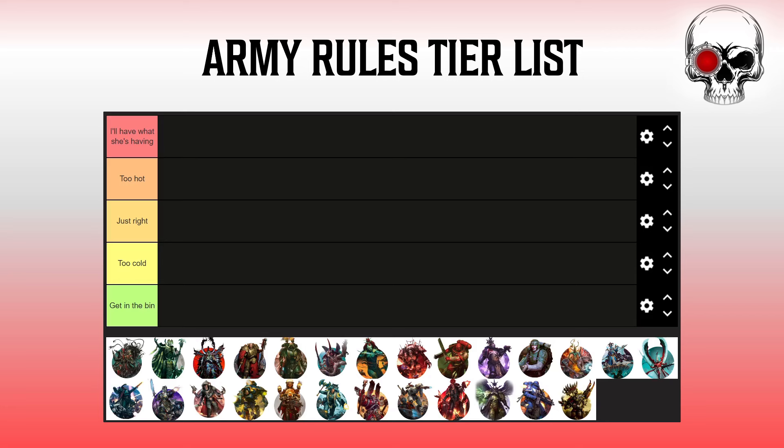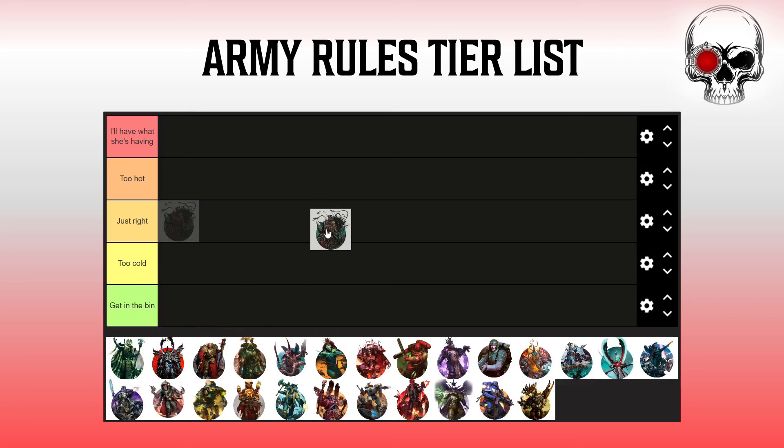First up we've got Admech. They've had a bit of a glow up in terms of army rule, going from really bad to significantly better, to the point where I'd put them in A tier. The Protector Imperative gives benefits to shooting attacks and makes you tougher to hit if things go badly, while the Conqueror Imperative gives really good melee buffs. What I love is the flexibility — you can select what you have, suiting multiple play styles.